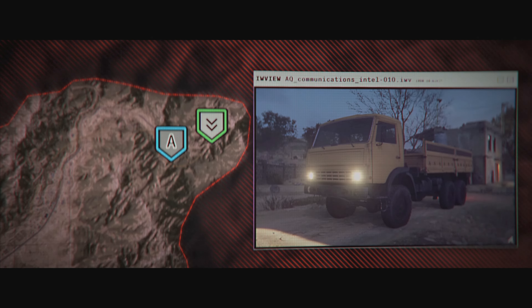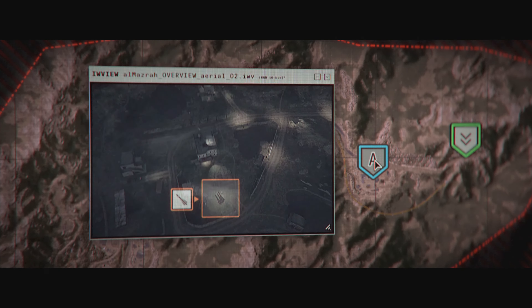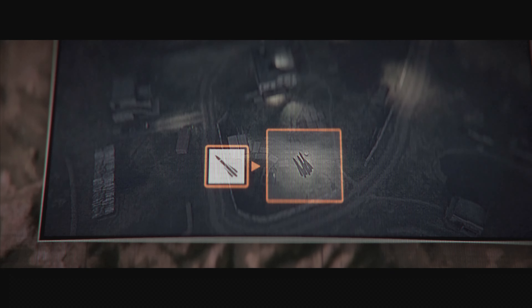A ground asset will get you in range of an AQ checkpoint at the Alshirin Pass. The first SAM site, Objective Alpha, is located due east of the checkpoint. You'll have the element of surprise here. Use it.